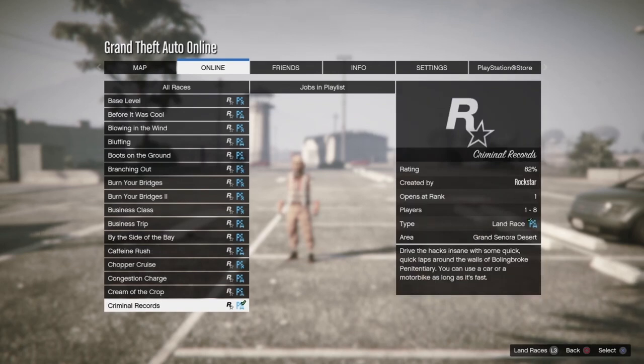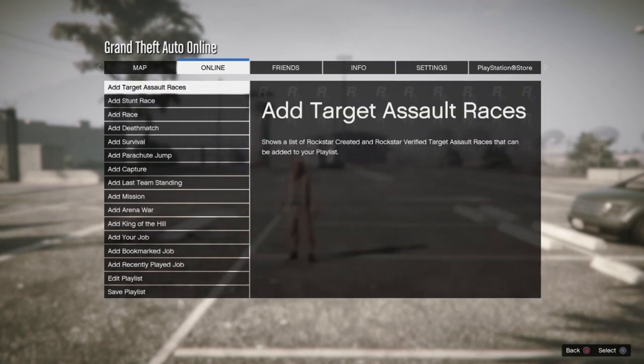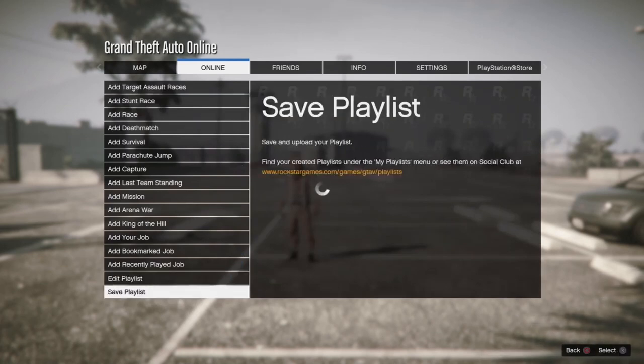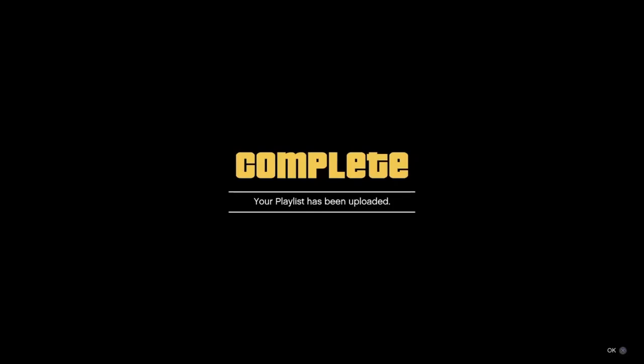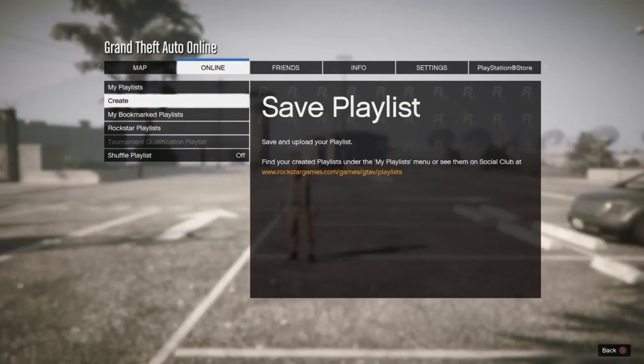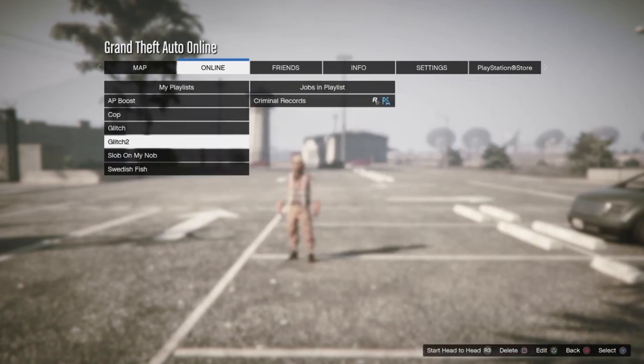Once you've added the Criminal Records job to the playlist, go down and save the playlist and name it whatever you want. After you've created and saved this playlist, do this playlist at least one time and set the settings to one lap and super cars to get it done as quick as possible. Once you've completed it, it will show up in your recent activities on the PSN home screen.